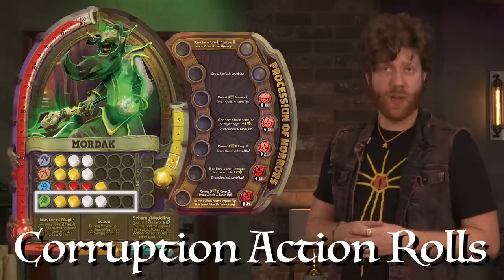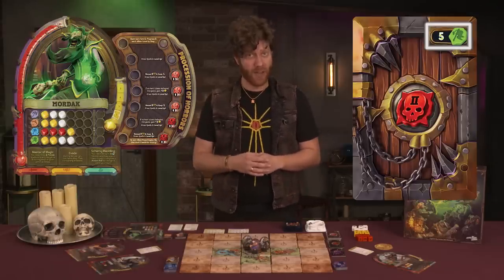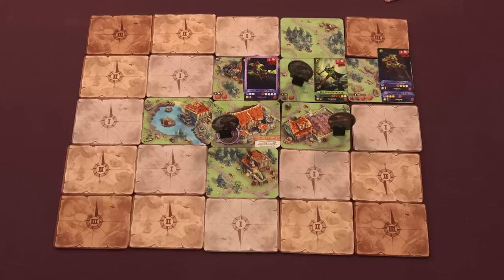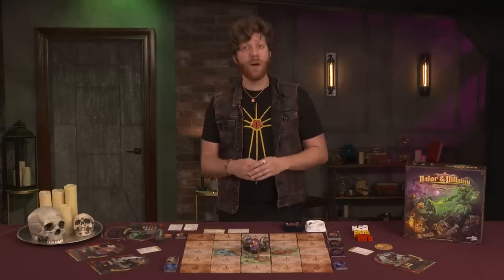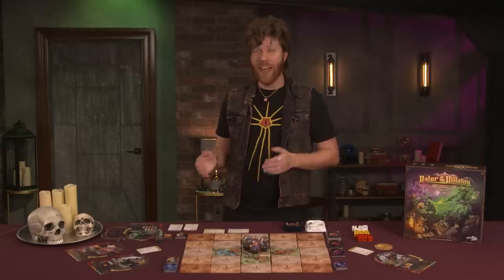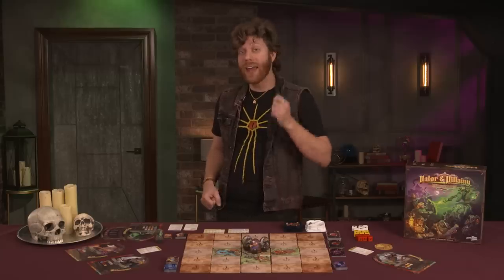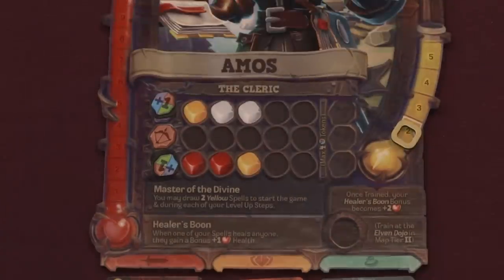Corruption action rolls allow the villain player to use their hits to summon monsters according to the cost in the top right. The villain will draw minions from the bottom of the minion deck and place them on any revealed map tile that is adjacent to a face-up tile along the map's edge — meaning they're basically coming from the wilds. Finally, during any of the action rolls, a player may save their hits and generate plus one tokens. For every two hits saved, a player can add a plus one token on a specific power stat, which can be spent in later turns for bonus hits on a roll of that type.